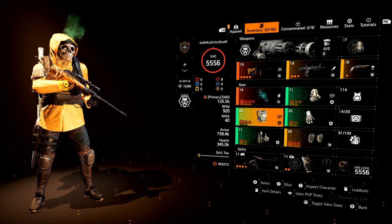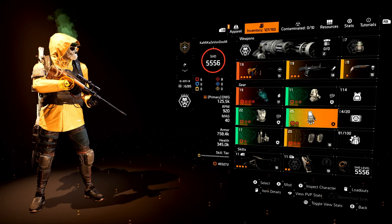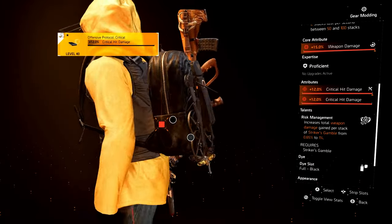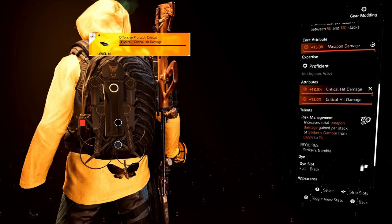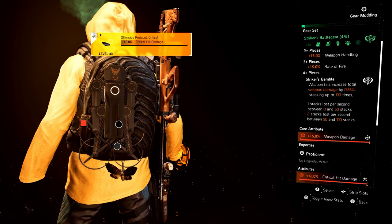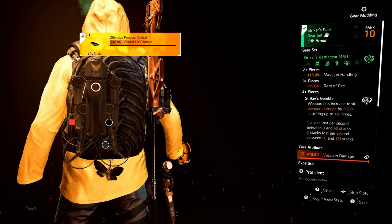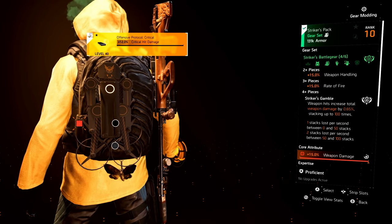Let's talk about the build. This is all reds — all red everything. I wanted to see how high I could get the damage numbers. The first thing we need to talk about is Striker. The chest piece will get me up to 200 stacks, and the backpack makes it 1% damage per stack — so that's 200% more damage with all stacks. For the two-piece, we get 15% weapon handling. Three-piece, 15% rate of fire. And the four-piece is Striker's Gamble — every hit gives 1% damage, stacking up to 200 times.